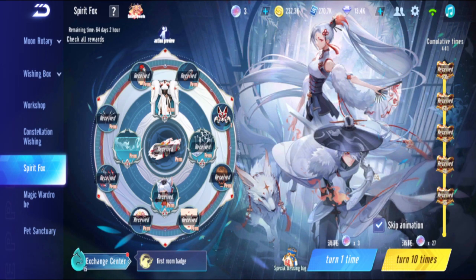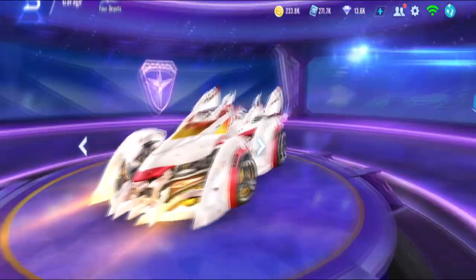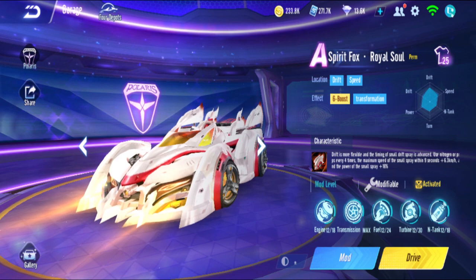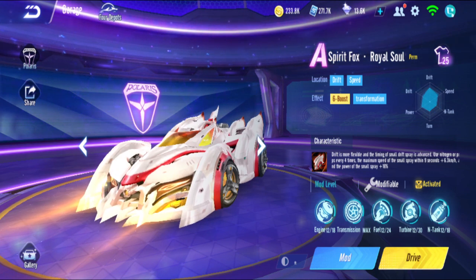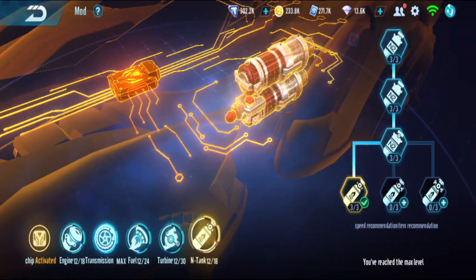That's it for the gacha. Now for the review. Okay, it's time to review the Spirit Fox Royal Soul. Its characteristic is that drift is more flexible - strong drifting. Basically, every four times you use nitro or an item, your mini boost max speed increases by +6.3 km for 9 seconds and mini boost power increases by +18%. Modding is left-right-left-left-left.